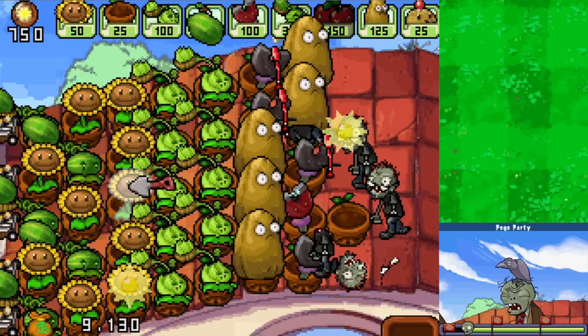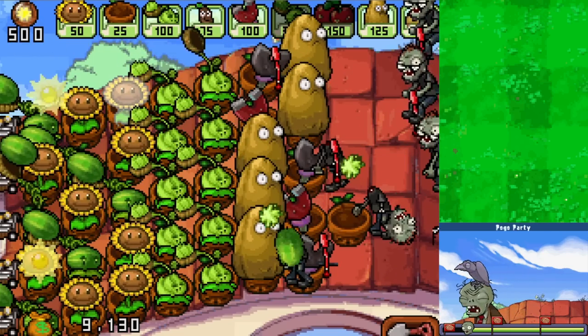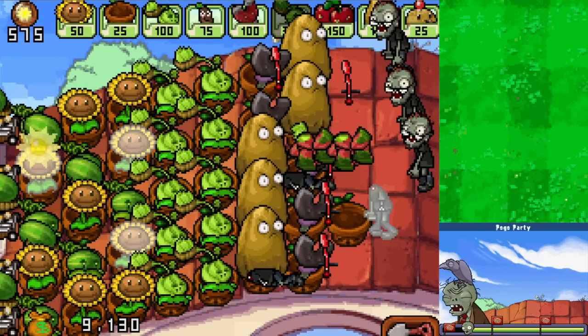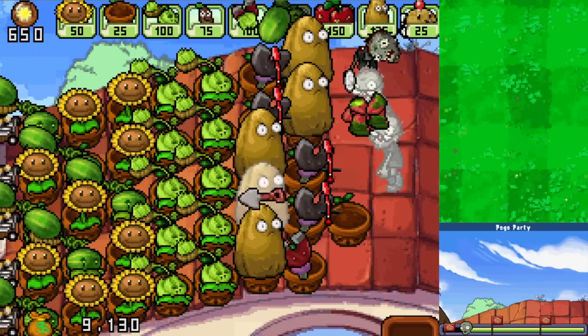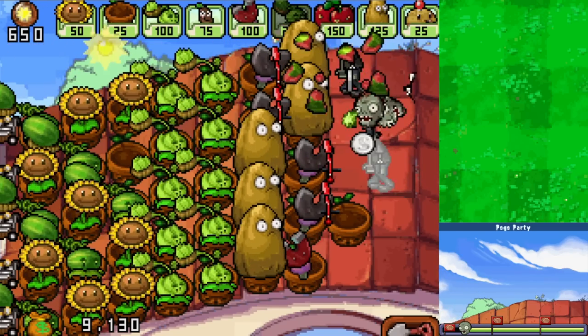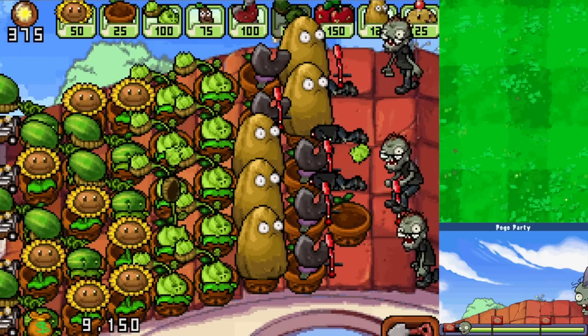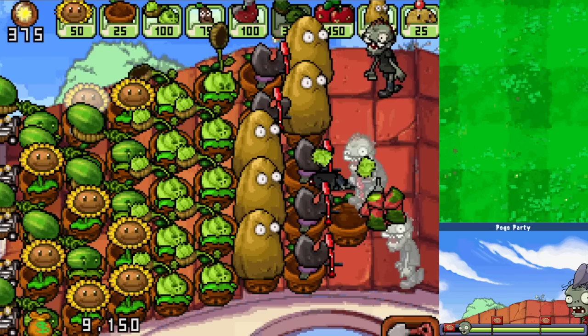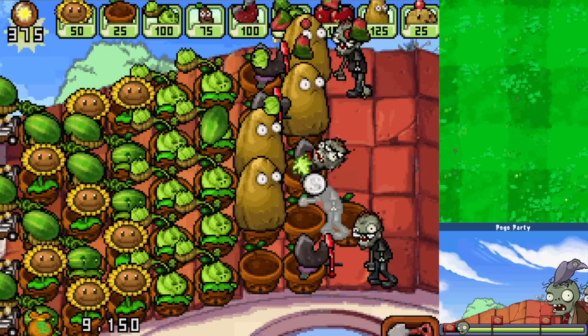We'll get more Plant Pots out soon. We need to focus more on Cabbage Pults. If any of these zombies get too close we can throw out a Jalapeno or Ice Cream, but so far it's a bit interesting - they're throwing up zombies a lot faster than normal. Getting our first Melon Pult right here - don't mind if I do. I might put it here so I can freeze some zombies. Getting a bit scary - boom, that zombie in the bottom is getting too close.